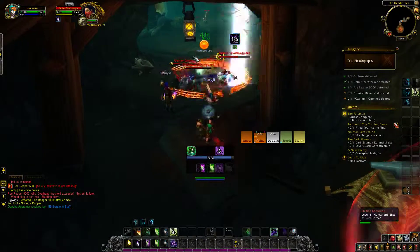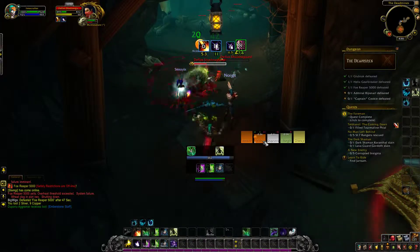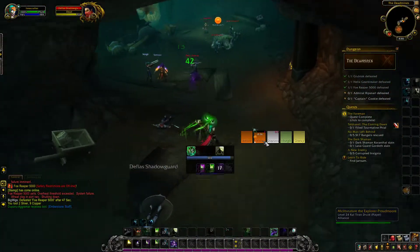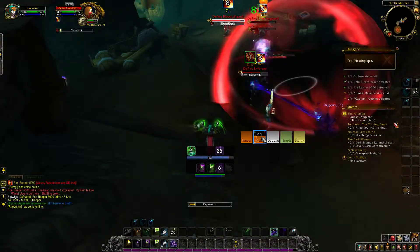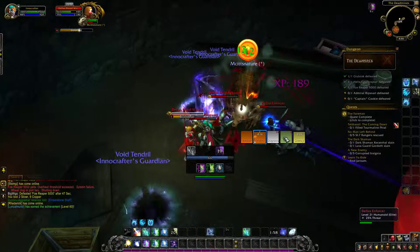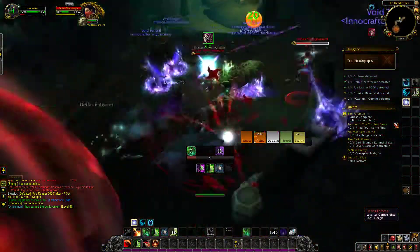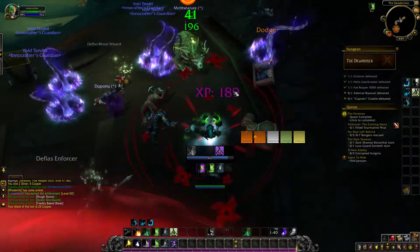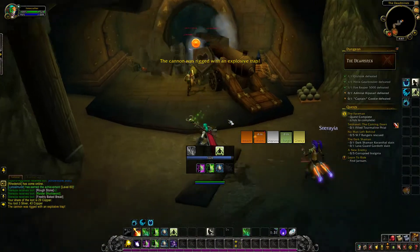In 3v3, I generally play Focus Growth, Overgrowth, and Cyclone. Overgrowth is powerful for applying all HoTs — they recently reduced the mana cost, so you get two Rejuvs, a Wild Growth, and a Regrowth for 6k mana, which is a pretty good deal. Overgrowth is really good into every mage team since they have Kleptomania and steal your HoTs — you want to get them all back up as fast as possible. Focus Growth every single game in threes. If you're playing with a mage, always take Cyclone.